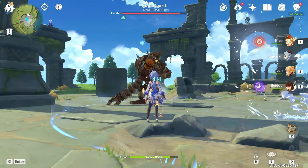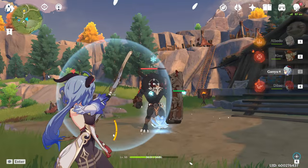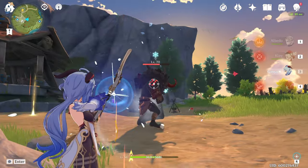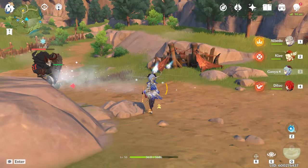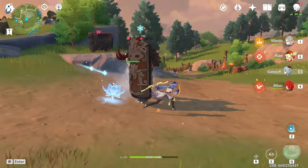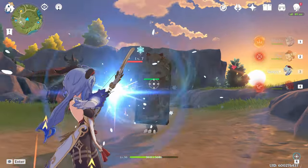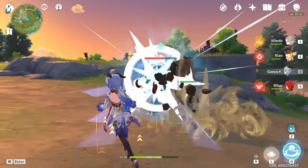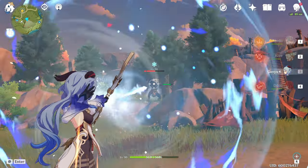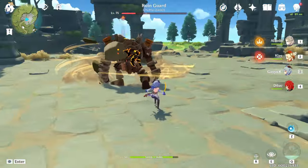Ganyu is going to struggle versus shield-type enemies and will definitely need help from teammates to deal with them. Even with her taunting ability, she is not able to weave behind them and shoot them in the back. There are certain situations where the blooming effect from her charge shot allows her to bypass some shields, but more often than not the shield blocks all the damage. She doesn't have a reliable way to deal damage unless enemies are actively attacking and you're punishing those openings. Other than that, Ganyu has a great matchup spread versus both big groups and single target enemies.